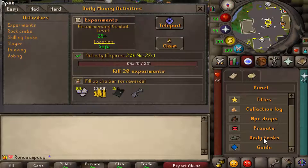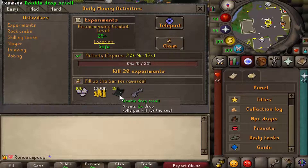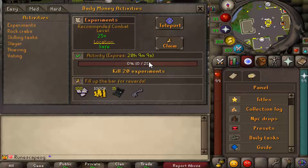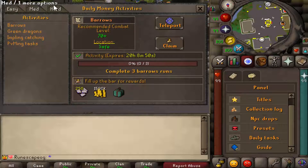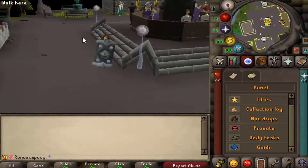Daily tasks are very common on Valinor and you can get huge rewards for doing simple tasks. For example, an easy task like killing 20 experiments gives you Christmas tokens, 1 mil cash, 15 double drop scrolls, and a crystal key. You can see when the activity expires, the recommended combat level, whether the location is safe, and teleport directly to the task. These daily tasks range from skilling to PvMing to voting. As you shift from easy to medium to hard, the tasks get bigger — for example, killing Zalra 15 times gives you 1.5 mil cash and three point mystery boxes. There are also guides available on their forum.